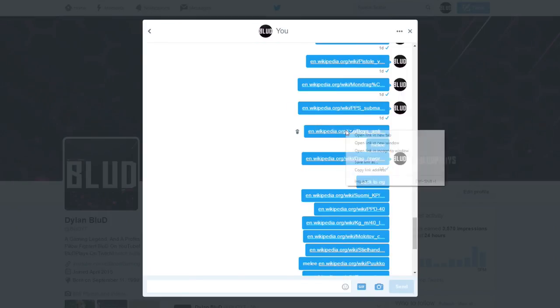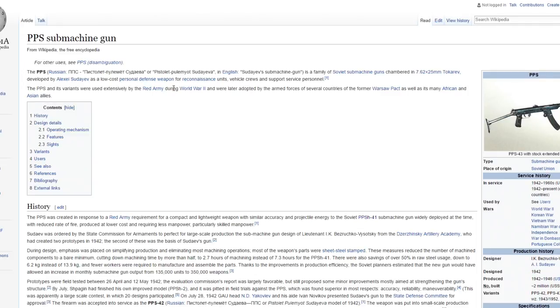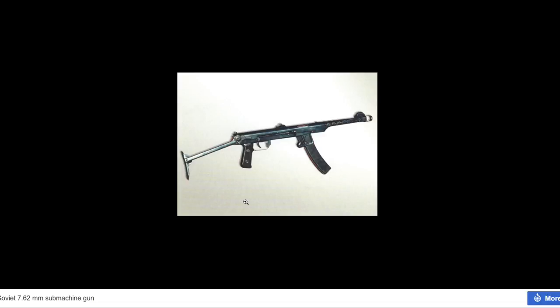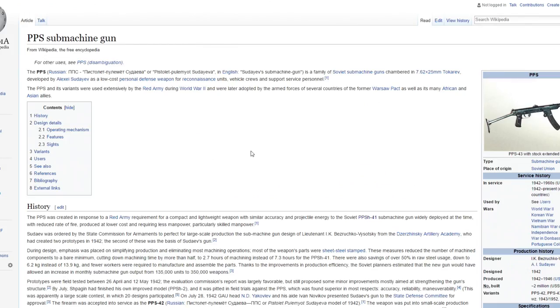The next one is really interesting - the PPS-43, some sort of variant off of the PPSH. There's also a PPS-42 and a couple others. I picked this because it kind of looked like a Galil in the way it's made. I really would love to see this gun come to the game - it's a submachine gun made by the Soviet Union. There were around 2 million of these made so it was a pretty popular gun.